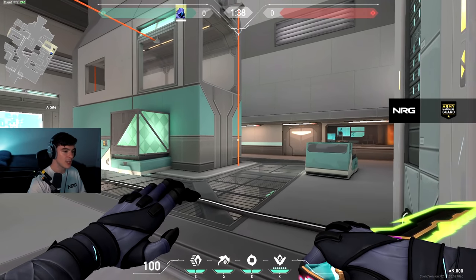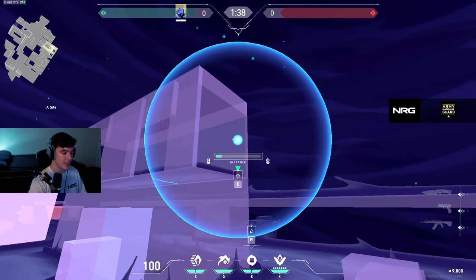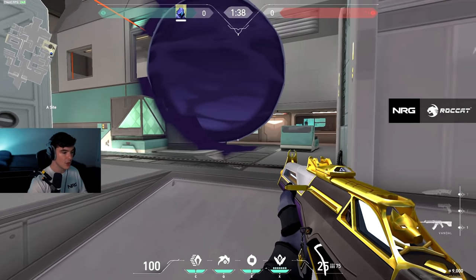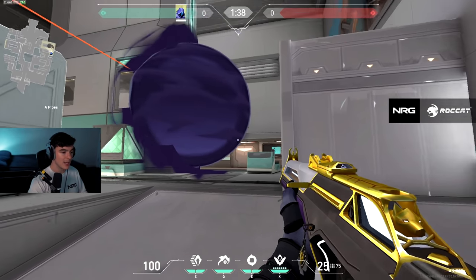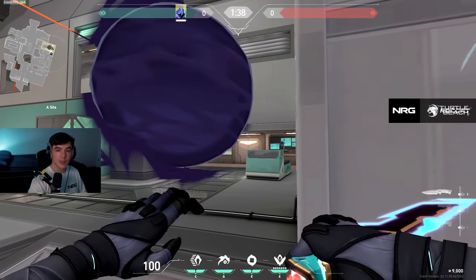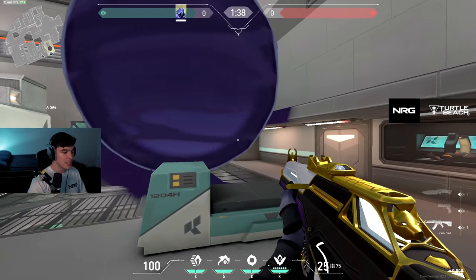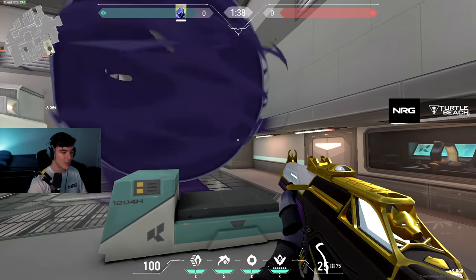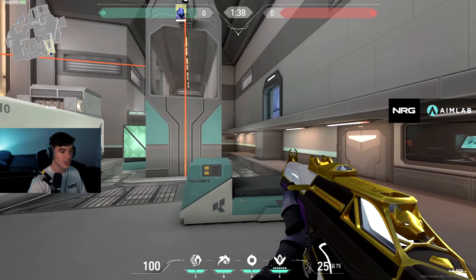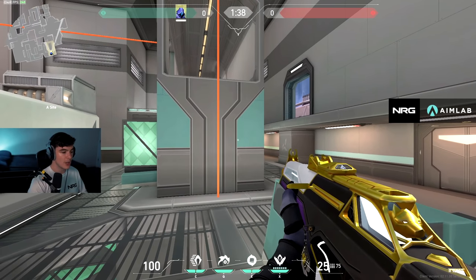There are two smoke options you can throw here. The first option is a one-way right here — I'll show you the advantages and disadvantages. If you're holding from back here you can see them first if they push under and top, which is pretty good. They can also hide in the smoke but that shouldn't be too much of a problem. This one-way becomes a problem if you push further because it works against you — it depends on how far you push up.